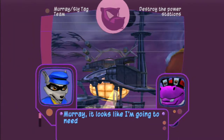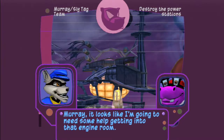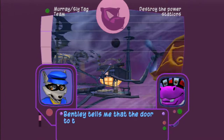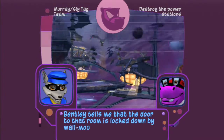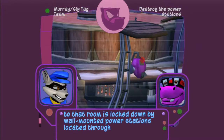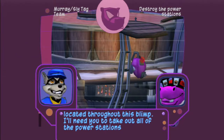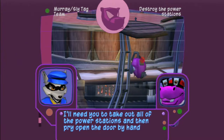Murray, it looks like I'm gonna need some help getting into that engine room. Happy to help! Bentley tells me that the door to that room is locked down by wall-mounted power stations located throughout this blimp. I'll need you to take out all the power stations and then pry open the door by hand.